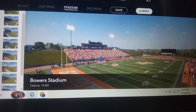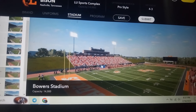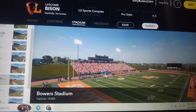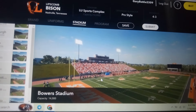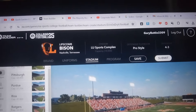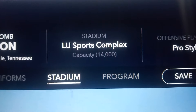We might even name the hill if we get far enough and develop some traditions. Speaking of traditions, I didn't know what to name the stadium. We'll eventually name it after a player - like if we have a Heisman winner or a player who puts up great stats, we're naming it after him. But that's gonna take years. We're calling it LU Sports Complex for now - something generic.